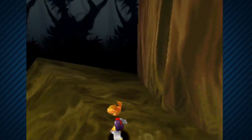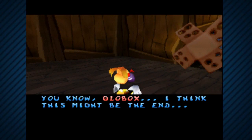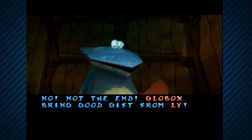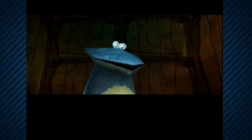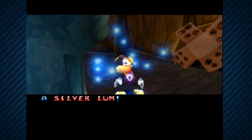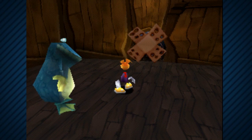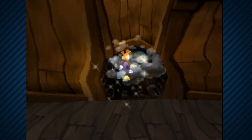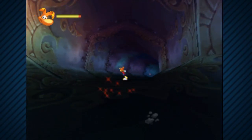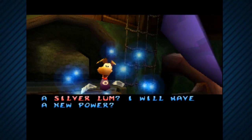The game starts with Rayman being captured by robot pirates and thrown into a cell with Globox. Why they get their own separate cells while other prisoners have tiny boxes? Well, plot convenience. Globox turns out to have a silver lump given to him by the fairy Ly, which gives Rayman a power-up allowing you to escape - again, plot convenience. After you escape you run through some stages and along the way you free this fairy who gave you the power-up, and she gives you another power-up.